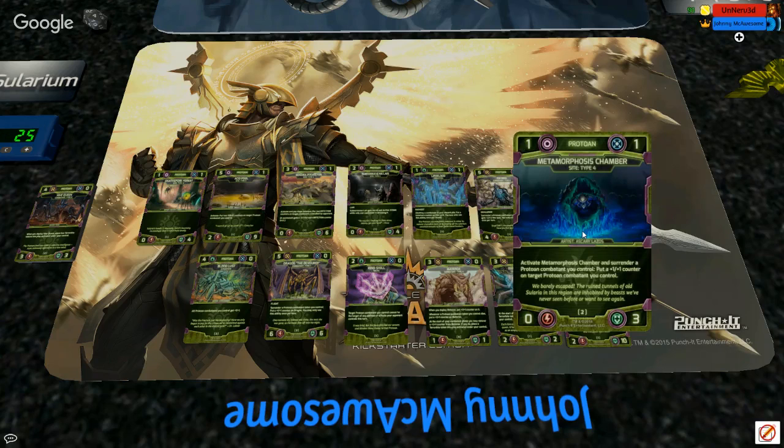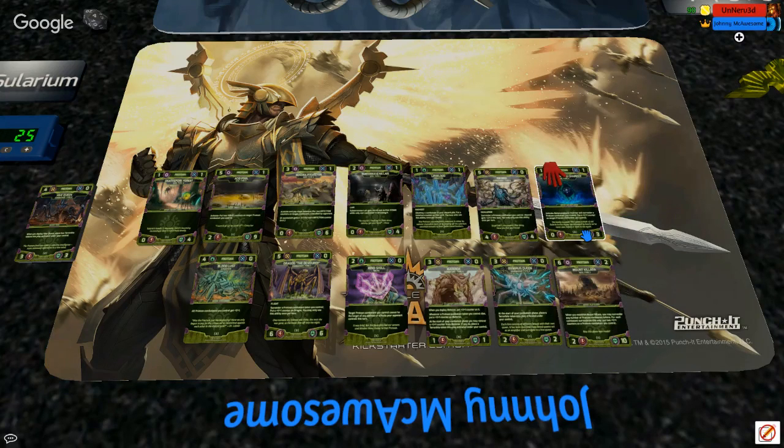Next is Iscari's Metamorphosis Chamber — it kind of looks like the Predator. I love this image — it's perfect for exactly what it is. These Protoan enter into this chamber of ooze and goo and come out bigger, stronger, and faster. The flavor text says: 'We barely escaped. The rune tunnels of old Solaria in this region are inhabited by beasts we've never seen before or want to see again.' That's clearly from some random ex-Solarian talking about their explorations and what they've gotten themselves into.